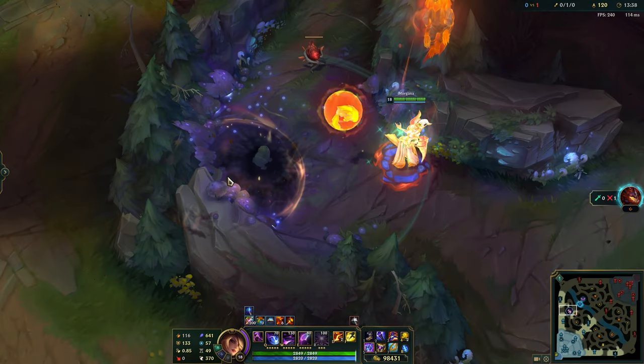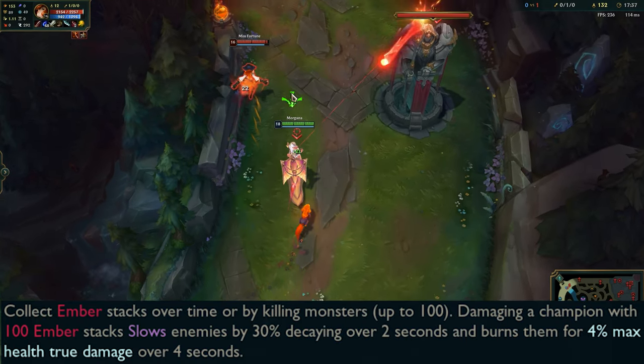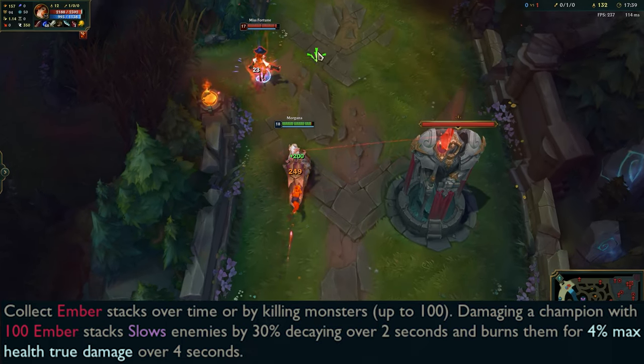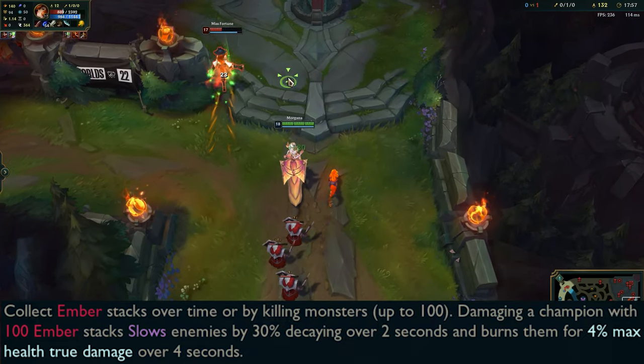The Scorchclaw lets you collect Ember stacks. It is the classic move-to-charge mechanic. However, killing a monster charges it instantly. When fully charged, damaging a champion slows and burns them for 4% of max HP.